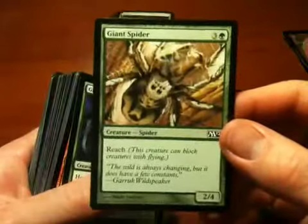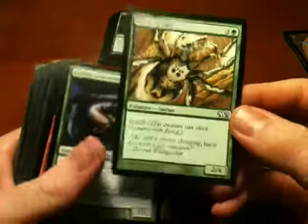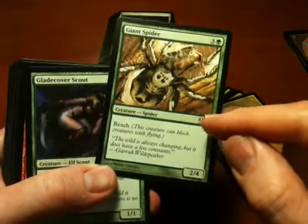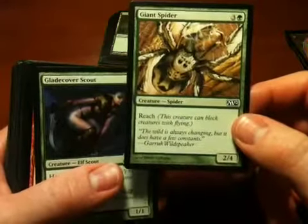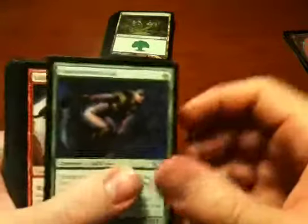Giant Spider — nice to see this guy come back from the old Revised set. I'm glad they gave a name to the ability of a non-flying creature that can block flying creatures. It always made a lot of sense that the Giant Spider could do that because it had a web. I don't know what other creatures they have do that, but perhaps if I buy more cards I will find some more.